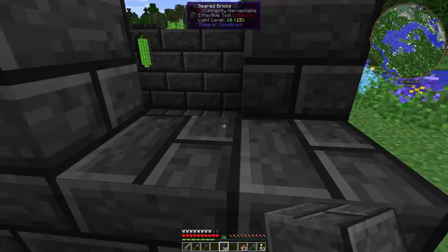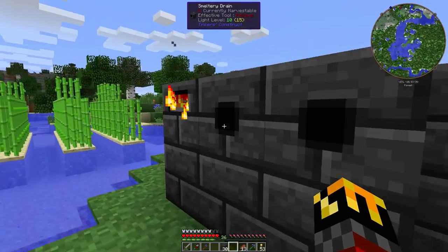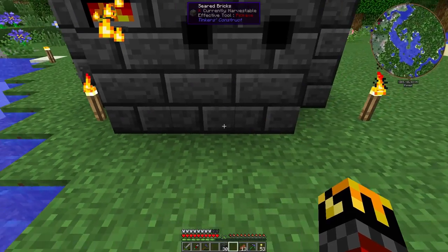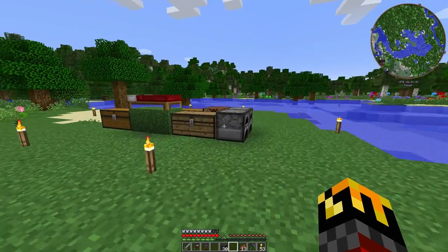The seared tank goes right there, which makes it easy to deal with. The controller goes on the side — it's significantly easier with the controller on the side because you can put a hopper on it and feed stuff into it. Smeltery drain, smeltery drain, with the little piece pointing outwards. Put the other two smeltery drains there, finish off the layer, and now the smeltery controller is working. I also need seared faucets — four of those — to actually put things in.